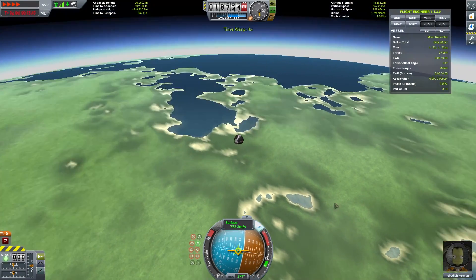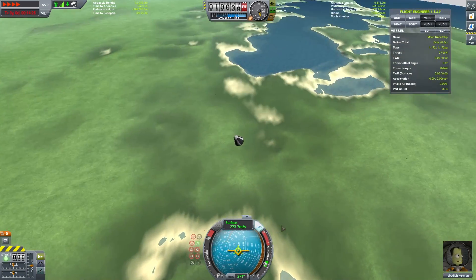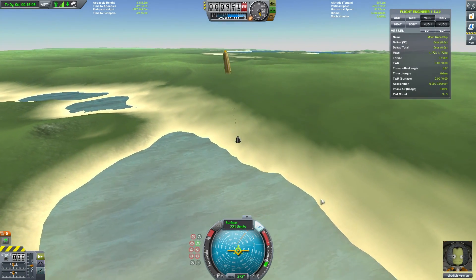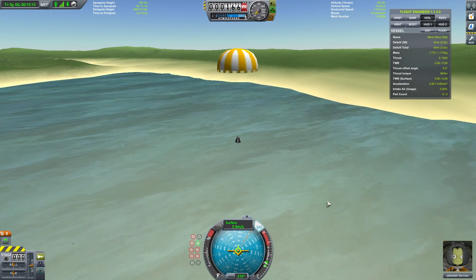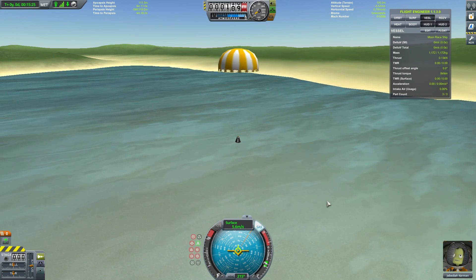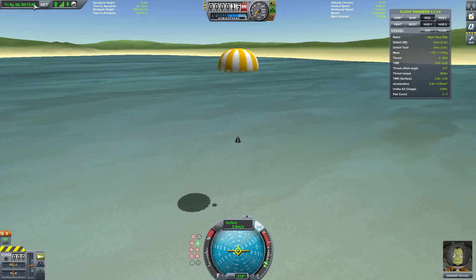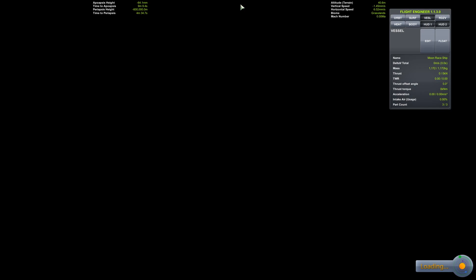If you look at the time now it's 13 minutes. The reason for that is in the building I changed the root part to a part lower in the staging, and once I staged past that it restarted my timer. But the time was 39 minutes and 30 seconds right before we staged, so we just add that onto our time. By some magical luck, I did get the chute deployed at the correct height on my first try, and we are landed at about 56 minutes. That is my contest entry — I hope it helps some people out.